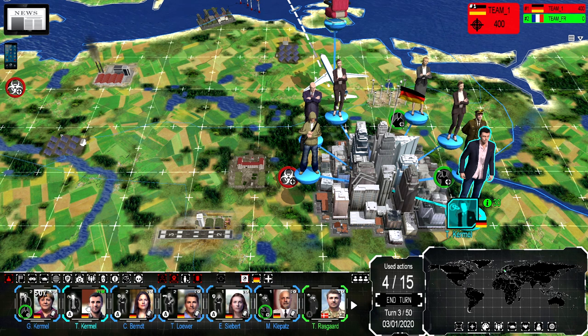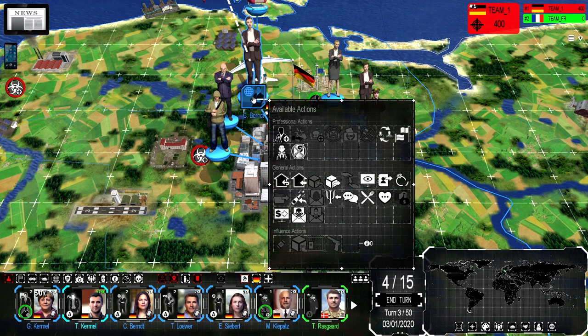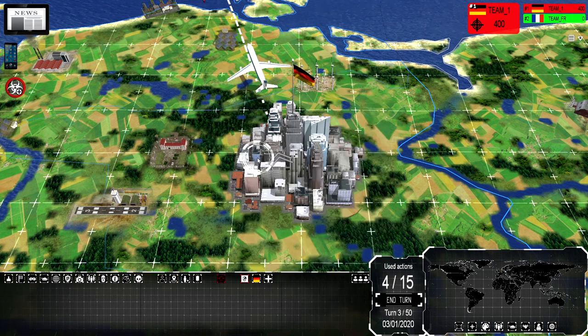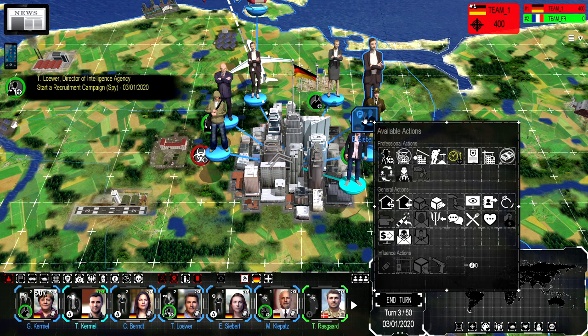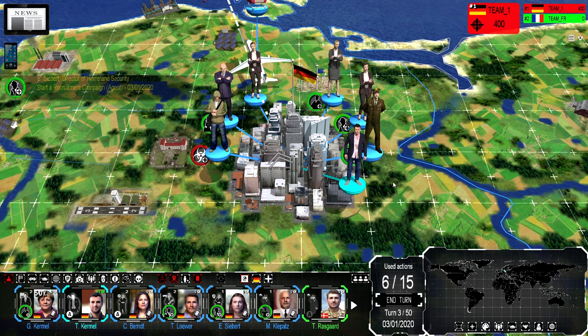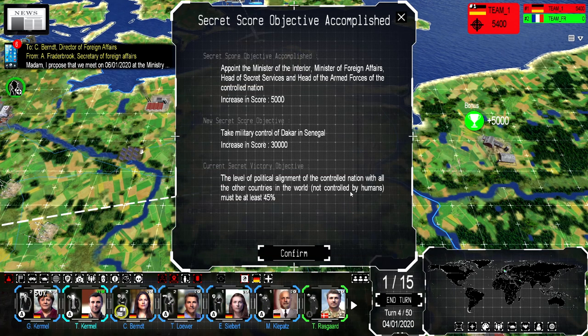Now what else do we need to do? Let's see what Cornelia can do — she can get another diplomat. But she's waiting for her meeting. T. Lauer can hire a spy, so we'll do that from Berlin. And the police lady — she can hire a police officer. She's the head of security and needs police officers to do her bidding. And we got our secret score completed! The next secret objective is to take military control of Dakar in Senegal. Interesting. We've got tons of emails going on — lots of phones flashing. The surveillance network is set up at headquarters — our detectives will be able to work more efficiently.